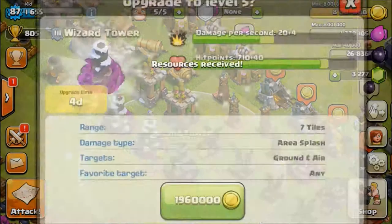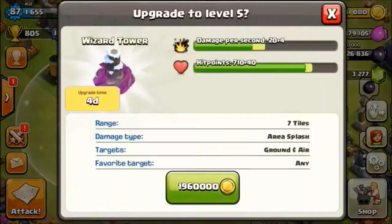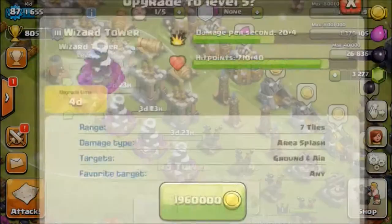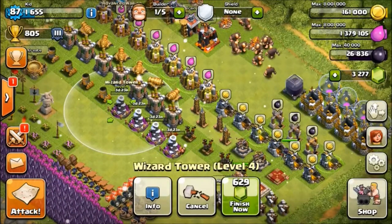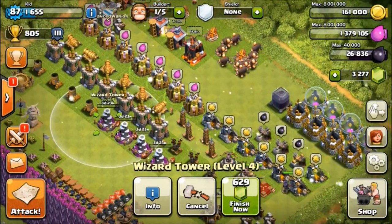We're just going to upgrade all these wizard towers at once, just to get the upgrade done ASAP. It's a 4-day upgrade. I'm not going to finish these because I'd rather spend the gems on something else to upgrade, instead of finishing the same upgrade that I just gemmed to start.